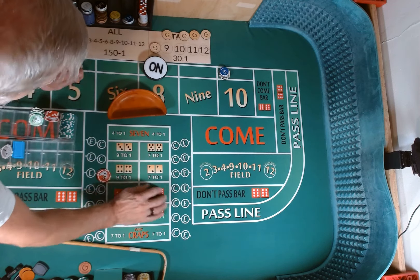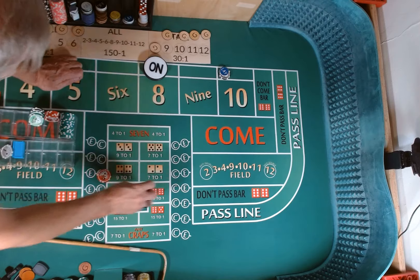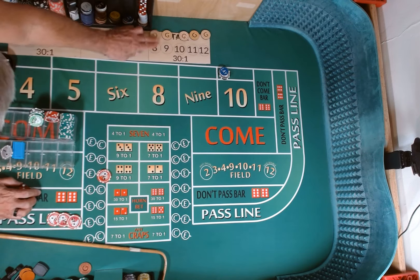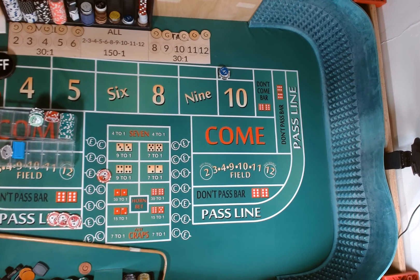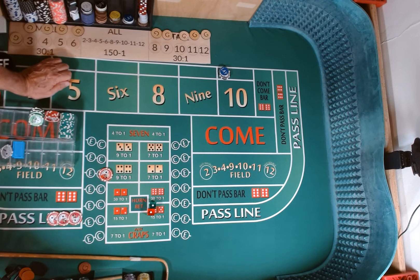New shooter, new dice. Going to our 3-2-1-3 set. Come out roll — craps 2. Mark the 2. We're going to lose $15 but win $35, so that's $20 profit to us.